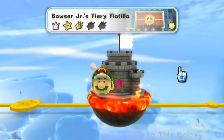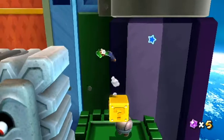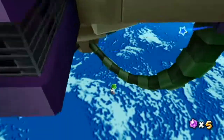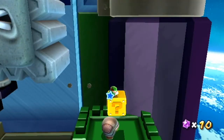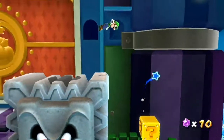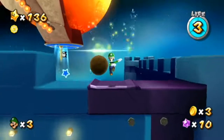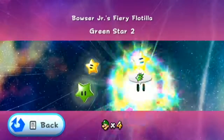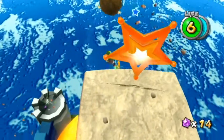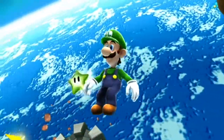Now finally for World 1, Bowser Jr.'s Fiery Flotilla. Star number one: backflip onto the thwomp right at the beginning of the level, and once it lifts you up, long jump, spin, and wall jump up here, then go to the back left to get the green star. For star number two, get to this launch star and long jump off the edge, and there you go, you got the star.